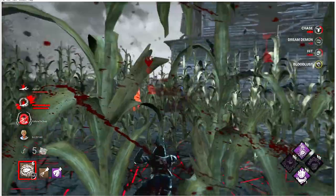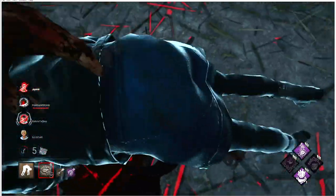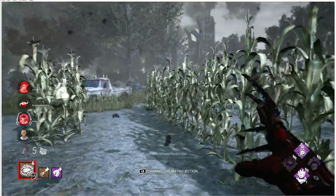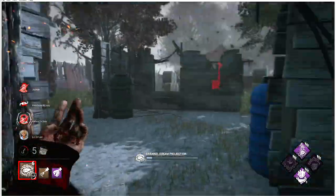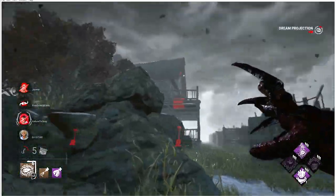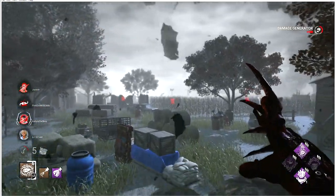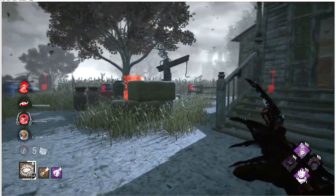I just wanted to share this gameplay with you guys. This portion was a slaughter — they didn't get a gen done because I started alternating survivors. I wanted to show you how I approach loops and what I'm doing. If you want to see more of this style of gameplay let me know. We may move these kinds of tips to the members-only section because for every map it's a different situation with different techniques to navigate loops. Drop a like — love you guys, peace.